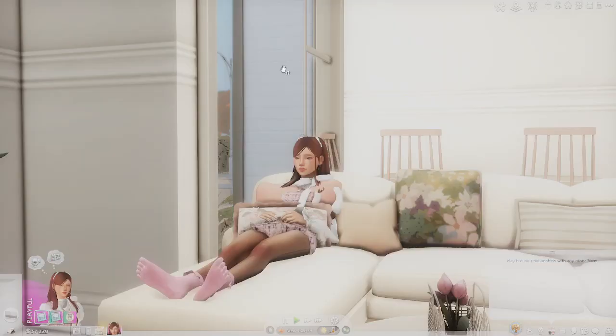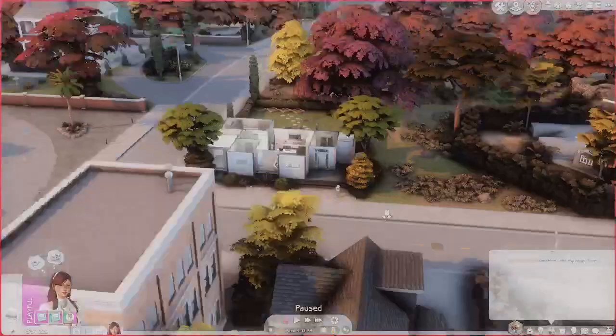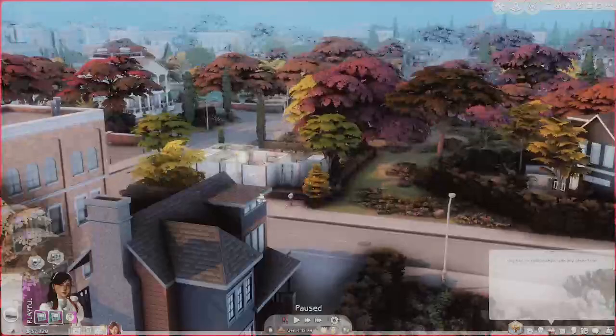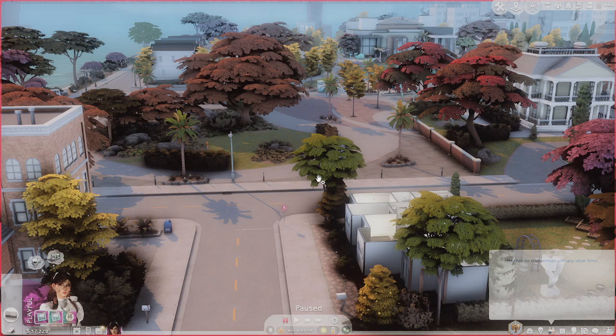Welcome or welcome back to the Family Dynamics Challenge. This is a pre-made save file that someone already played, so we are starting in fall. There are some neighbors over here and for some reason the lot is glitched and thinks this is a pool venue, but there are sims living there.